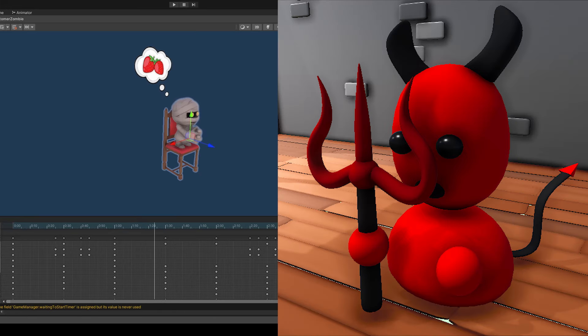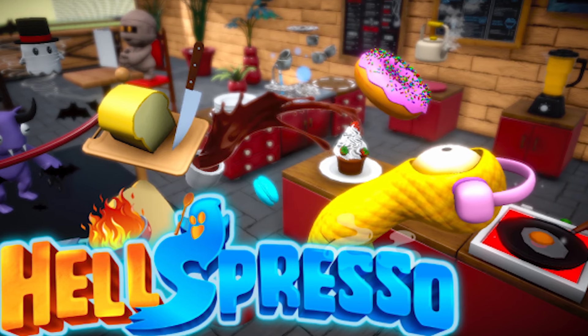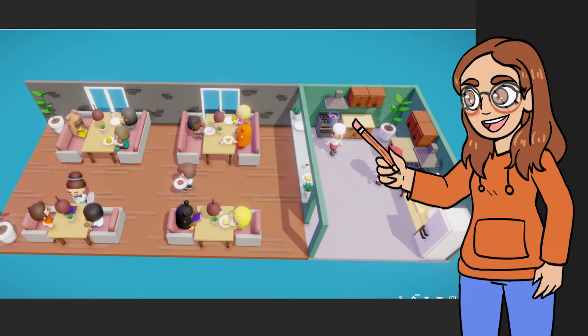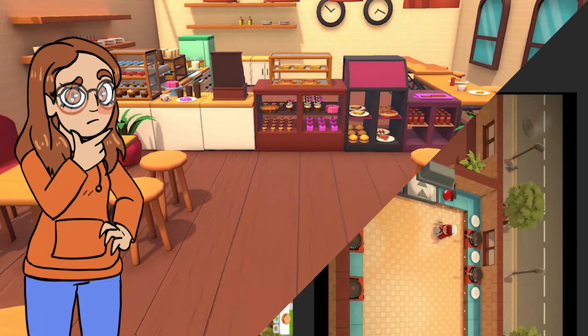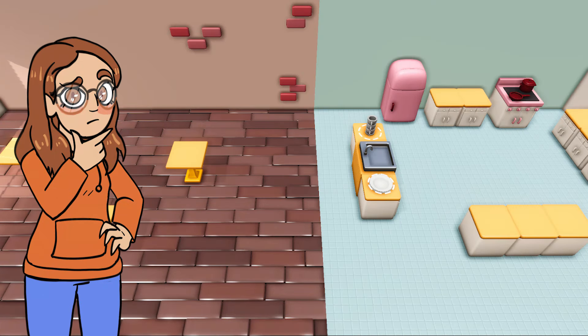It all started with a YouTube tutorial on how to make a cooking game like Overcooked. I followed along and made some cool burgers, but I wanted more. I quickly added more mechanics like serving food to people, cleaning tables and doing the dishes. I added some new recipes and counters as well, like an icing counter and a blender to make juices. I downloaded a cute little ghost from the Unity Asset Store and I already had a quite different prototype from what I started with.